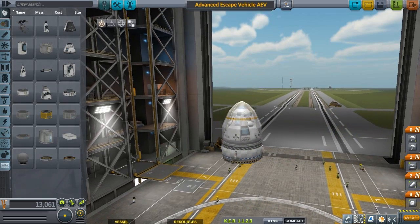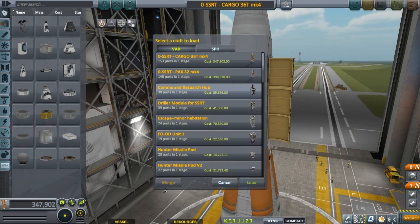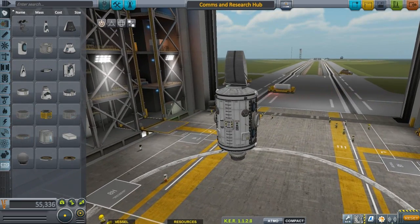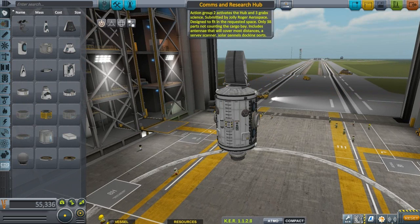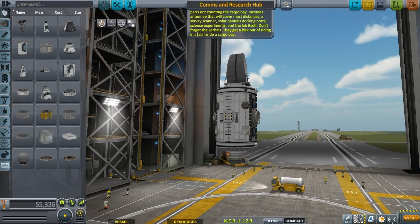Next is 'Comms and Research Hub.' Load it and let's see — Jolly Roger Aerospace. Action group activities: the hub and three grab science. They get a kick out of riding in a lab inside a cargo bay.